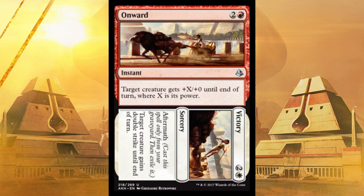Onward//Victory — this is insane, probably even worse than the other red one. Target creature gains plus X power until end of turn, where X is its power — it doubles its power. And the Victory half gives the creature Double Strike until end of turn. So if you can generate one white and pull off the other two, you're going to do double damage again. If you got six mana, you can cast this and then immediately cast it again from your graveyard. Quadruple damage.